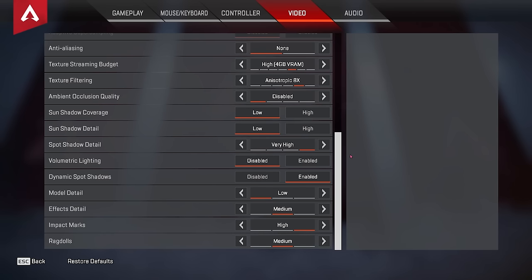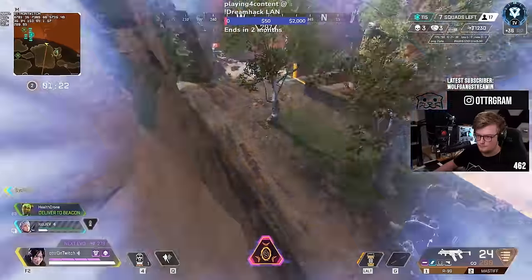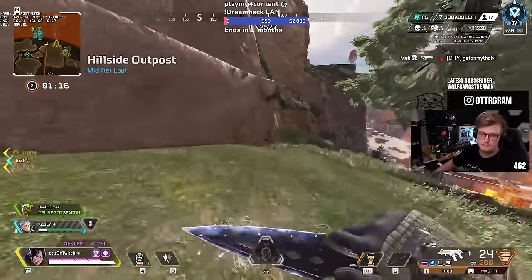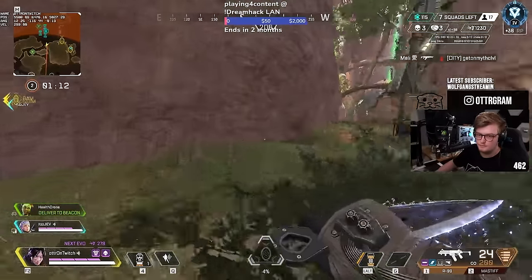Model detail — low; Effects detail — medium; Impact marks — high; Ragdolls — medium. If you're struggling with your FPS and want to squeeze even more out, you can lower effects detail to low and ragdolls to low. Impact marks are actually good to keep because they show where gunshots hit the wall, and they don't really impact your performance at all.